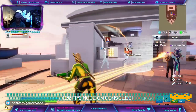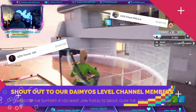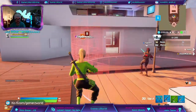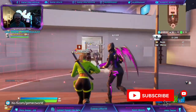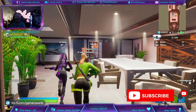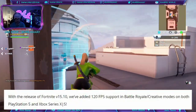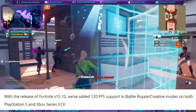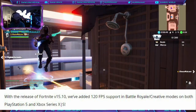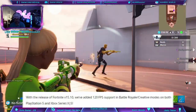What's up Fortnite fam? We've got some super exciting news about high frame rate Fortnite gameplay coming your way on next gen consoles from today. This is all part of today's update and we've got news from the official Epic Games blog. It says with the release of Fortnite version 15.10, they've added 120 frames per second support in Battle Royale and Creative Modes on both PlayStation 5, Xbox Series X, and Xbox Series S.